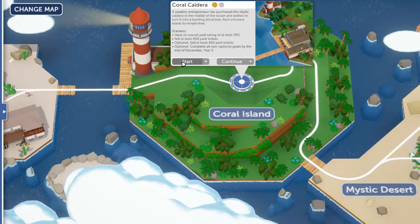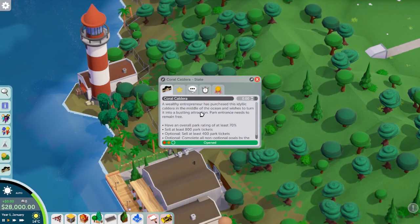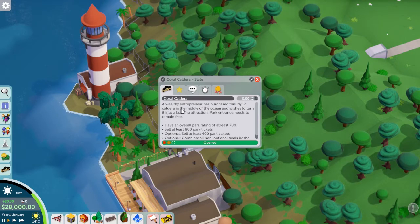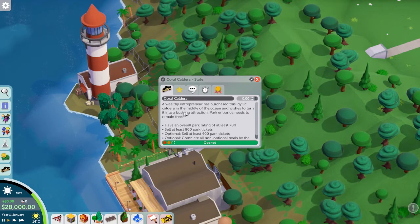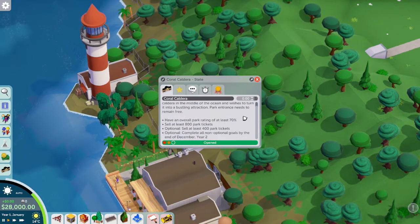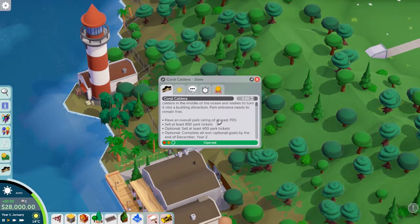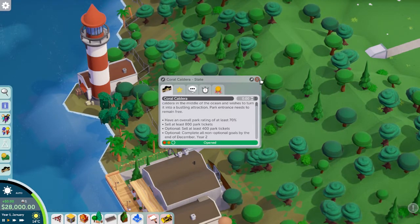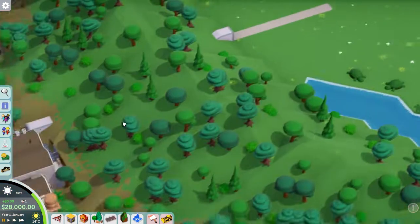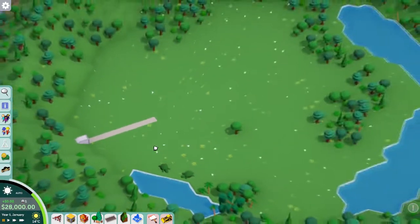Here we are in Coral Caldera. The introduction reads: a wealthy entrepreneur has purchased this idyllic caldera in the middle of the ocean and wishes to turn it into a bustling attraction. Park entrance needs to remain free, so we're just making money from the rides — but that's what I normally do anyway. We've got a good wad of cash to start with, so we're probably best going into pause mode straight away.